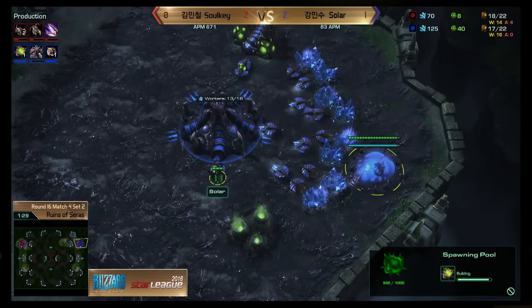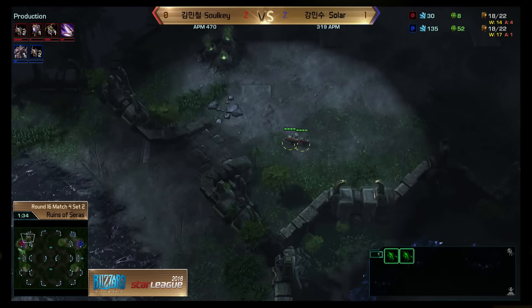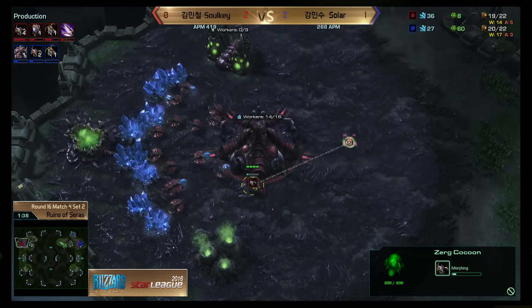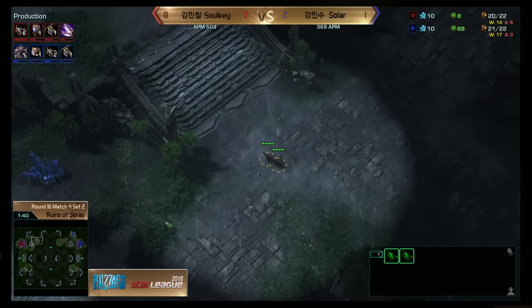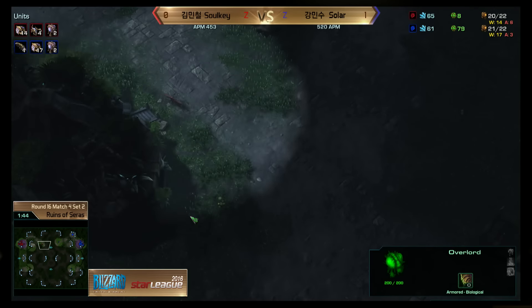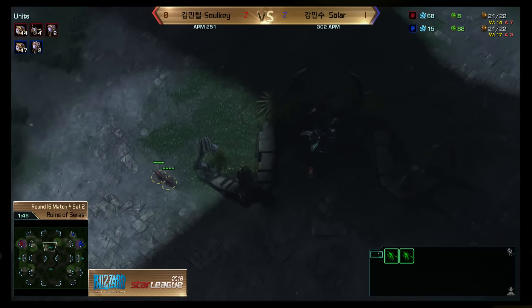This build is definitely going to favor Solar here. He's got a safe pool timing and has that gas just for safety. He's going to get a later speed and possibly a later baneling nest once he identifies what Sulky is doing, but he'll have it on time — enough to defend, as long as he doesn't mess up his micro.